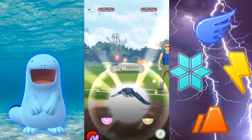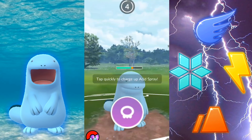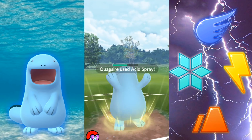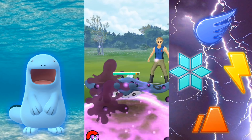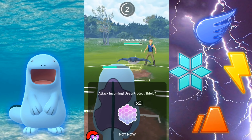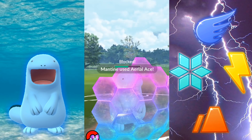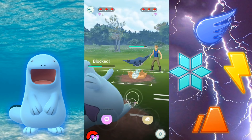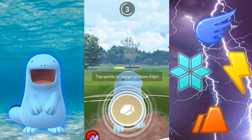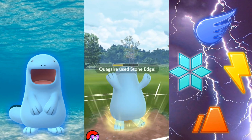I'll be able to hit it with super effective moves doing extra damage. Now in comes the Mantine, and what you could do in this specific situation is lower the defense. Since he did switch, he's locked in here. And if you did have a Pokémon with a quick electric move or a quick rock move — anything super effective — you could switch and just dig into it even more since its defense has been dropped. In this situation I'm just going to town testing it out; I could have switched, but I just wanted to see the energy gain and discuss it with you.